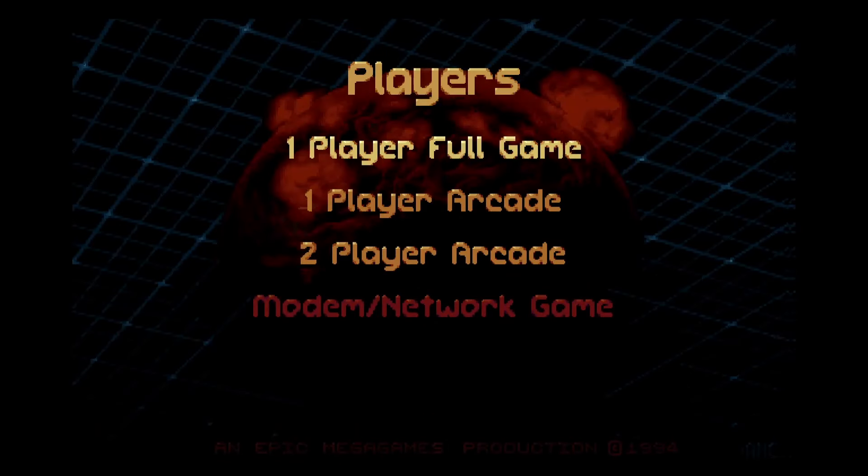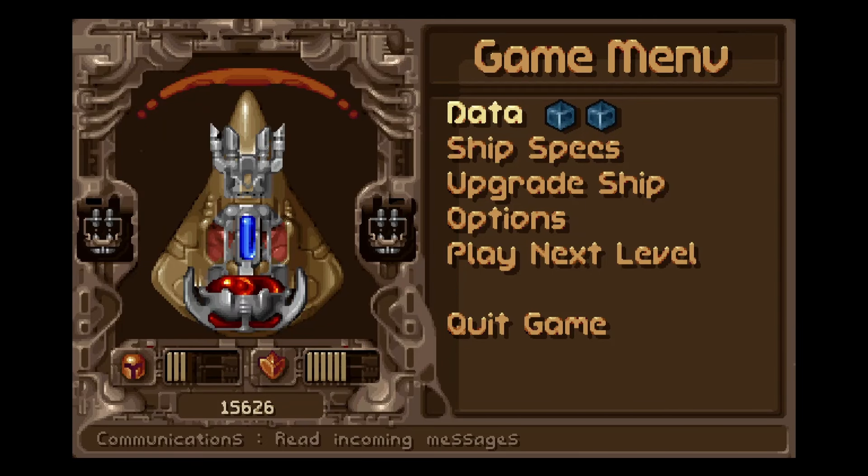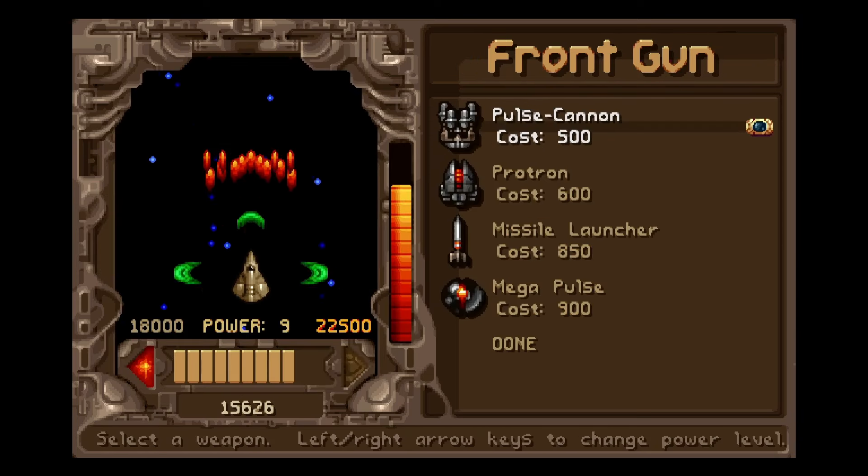This game has three different modes of play — well, four, but the fourth one I was never able to unlock. Story mode is definitely the best for beginners, because it gives you access to a menu between levels where you can spend money to change and upgrade ship parts or change ships entirely.